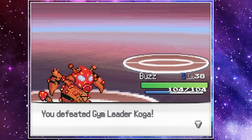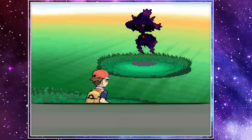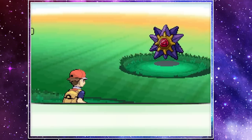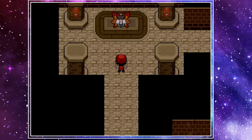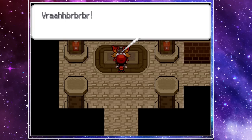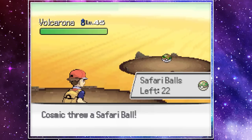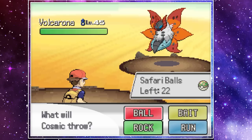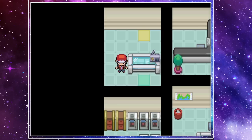With that out of the way, it was time to go to the Safari Zone. Here we were able to catch a ton of Pokemon as well as grab the HM for Surf. We even discovered a newly added desert area with a temple to explore. On my second attempt, I was able to make it to the very end where I found Volcarona. Now Volcarona is one of my favorite Pokemon and I was excited to make some fusions with him, but unfortunately I never ended up using any fusions with this Pokemon. But it was still a cool area to explore.